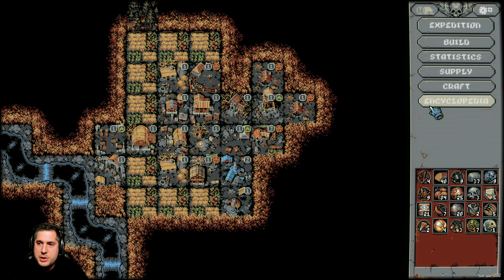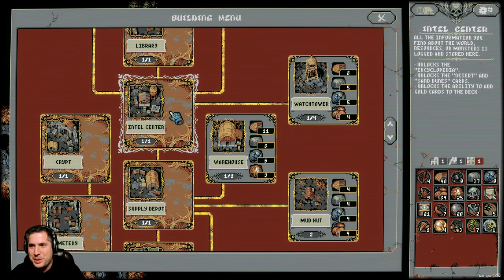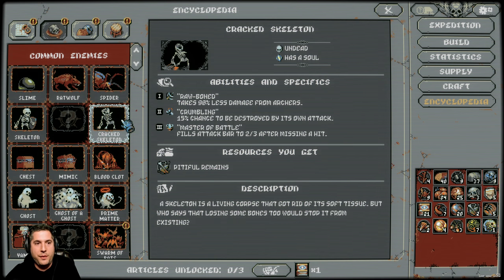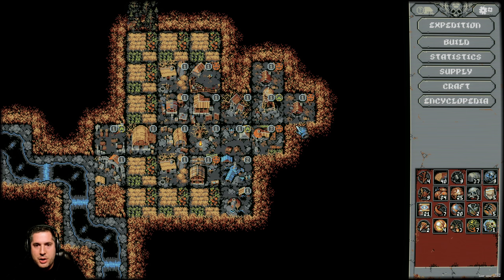The encyclopedia is unlocked when you build the library, which upgrades the intel center. The intel center unlocks the encyclopedia, which gives you a lot of information about all the different opponents you'll come across — what you get from killing them and the abilities that they have. When you first start your runs, enemies won't have abilities, they'll just hit you. But as you increase in difficulty, you unlock additional abilities that enemies will use on you, which makes the run significantly harder.